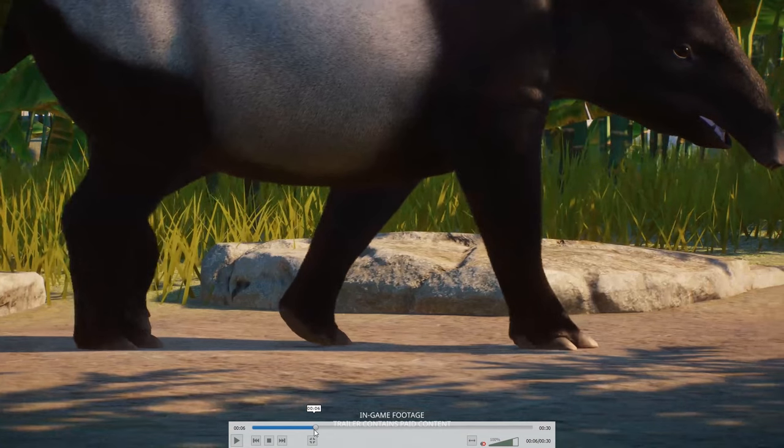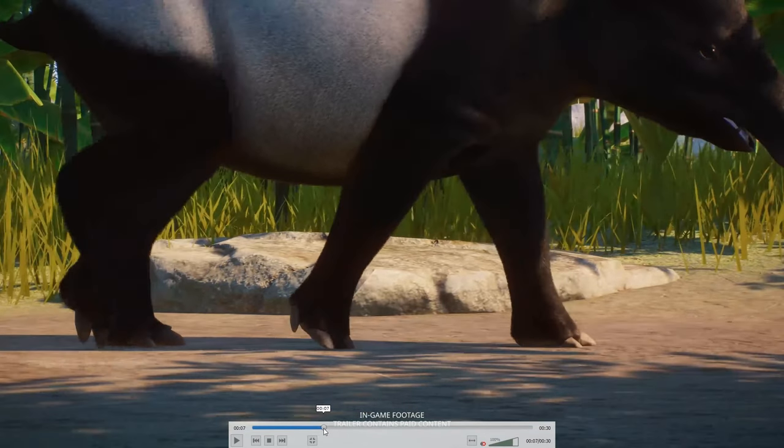Next up is something very easy — this is the Malayan tapir, which I think everyone wanted to have from the very beginning. We don't have to talk about the fact that this is what we asked Frontier to do and they did it. It's more or less like a skin update in some sense because it's pretty similar to the other tapir, but it's still good to have two different species in the game. Every single addition is a good addition, and people asked for it, so that's a brilliant one.